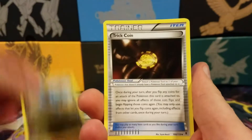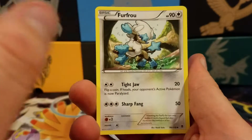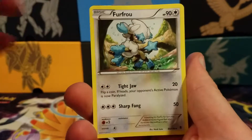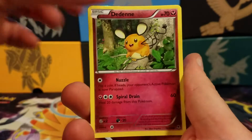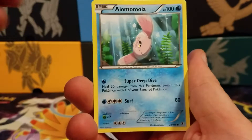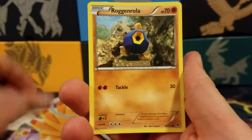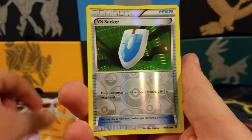Starting out with a Zulos, a Trick Coin, a Furfru with that goofy blue on it — that looks kind of cool, I actually kind of dig that. A Dadene, a Joltik — I really like Joltik, I think it's really underrated. An Alamamala, a Skarmory, Roggenrola. The reverse is a Versus Seeker.